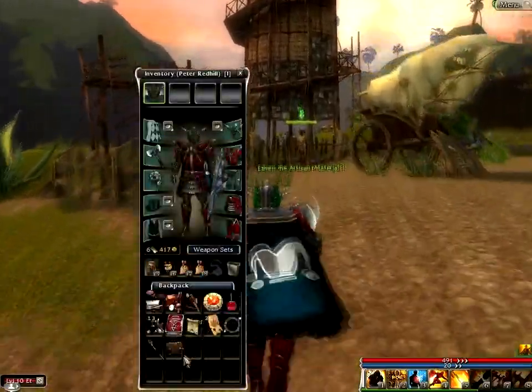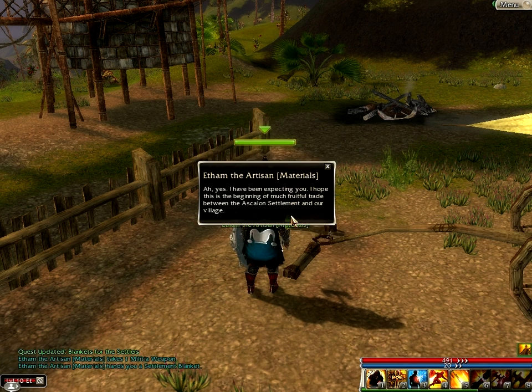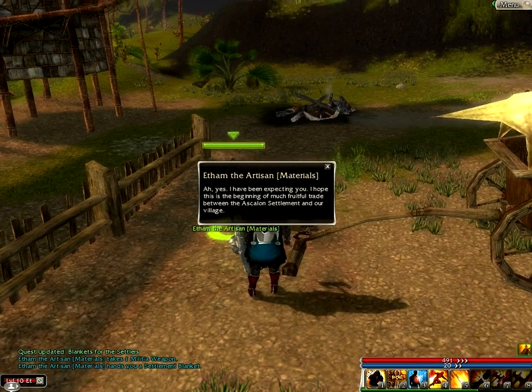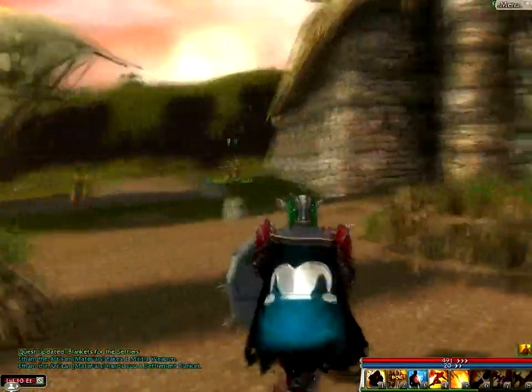In this box. 'Hey hero, I'm Ethan the Weaver. Can I interest you in some of my handmade linen? It's totally organic. What's on your mind?' Blankets for the settlers. 'Ah yes, I've been expecting you. I hope this is the beginning of a much fruitful trade between the Ascalon settlement and our village.' Sorry, I'm reading really poorly today, I'm very tired. Alright, so that's that done. I think we just have to go speak to Grey Wind and give him the blankets.